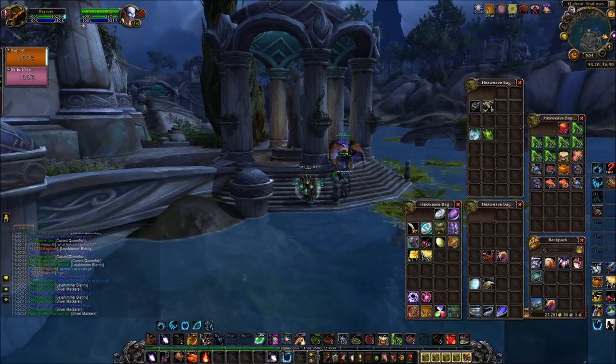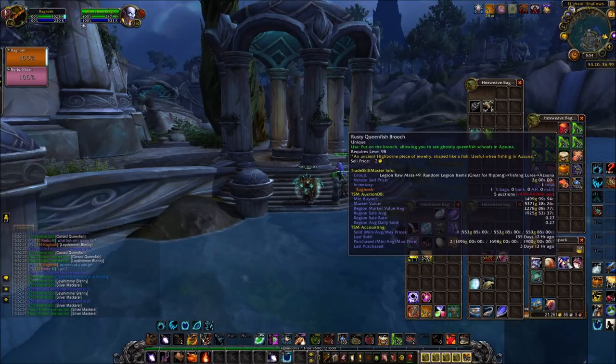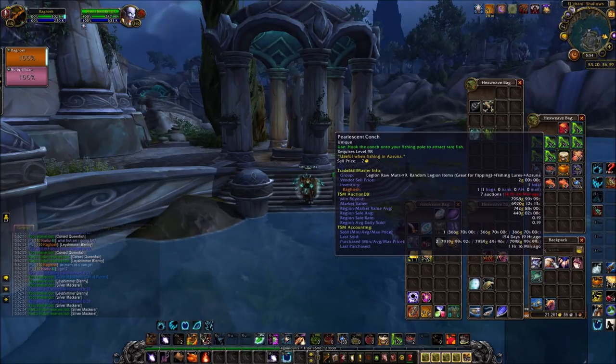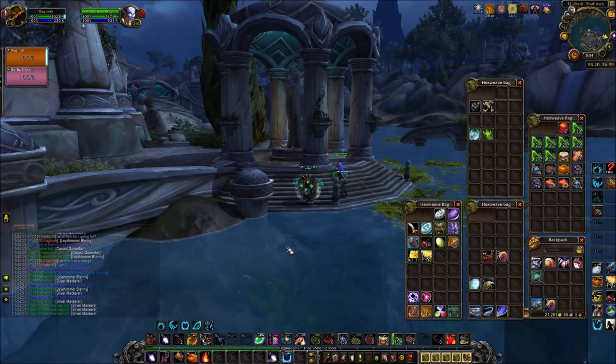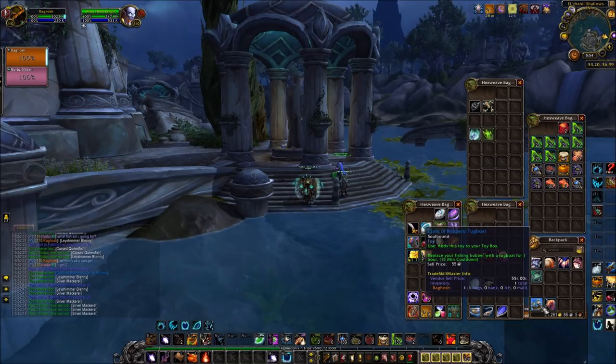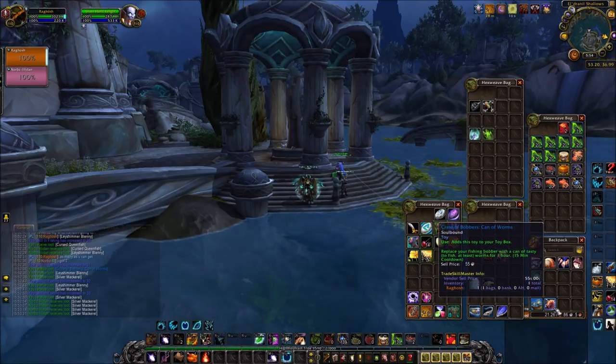At the end of my lure I was able to get four of them, so each one gives five fishing skill — that's 20 fishing skill. Once you get the artifact weapon, instead of giving fishing skill these give artifact power towards your artifact fishing pole, so you can invest points in it. If you fish up any more lures, hold on to them — they are unique — and you can use them later to level up your artifact weapon. I also unexpectedly got two toys while fishing here.